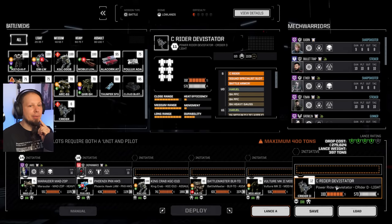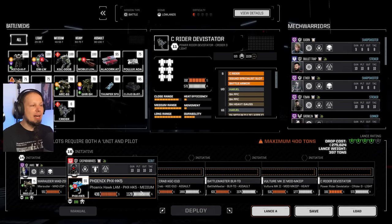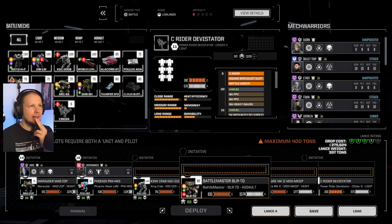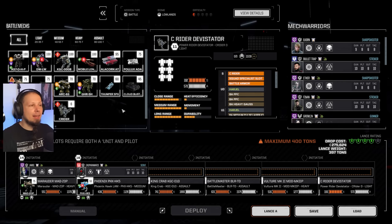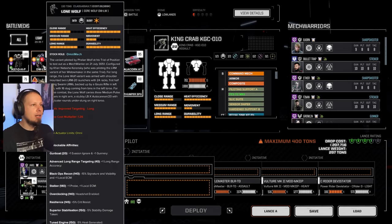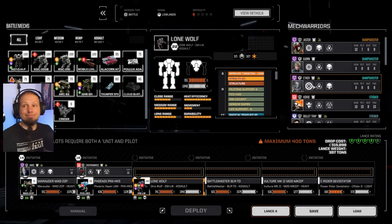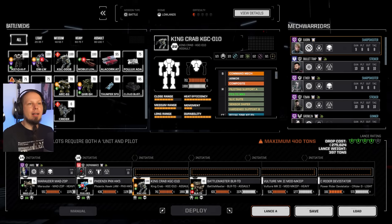What we can bring is a C-Rider unit — that's a good test run then if we can only bring these. Maybe it would be fun. But where's our damage coming from? We have a bunch of tools but no damage — that's a problem. Maybe it's not the King Crab — it has to be the Dire Wolf. Actually, sorry — the King Crab is going to come up. I want it, I said it, we do it.